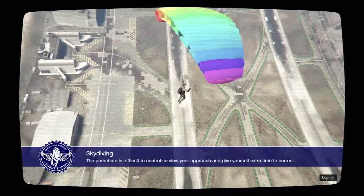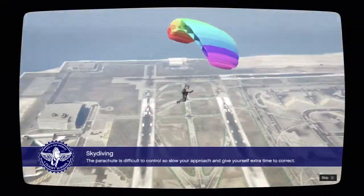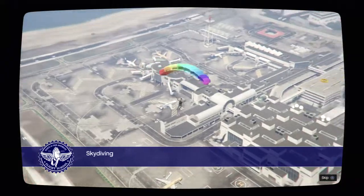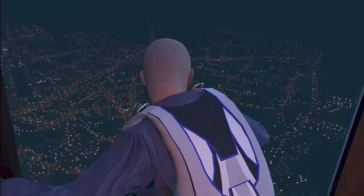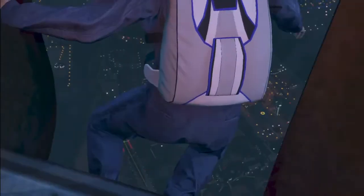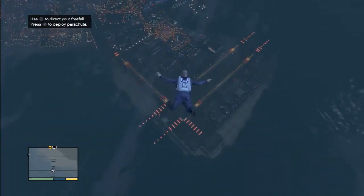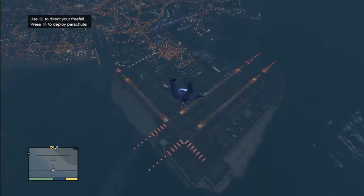The parachute is difficult to control, so slow your approach and give yourself extra time to correct. Yeah, this is one of the more boring ones because you're just floating down here. Jumping out of a helicopter and trying to land — I hope you aren't afraid of heights. Press L to direct your free fall. Press X to deploy a parachute.